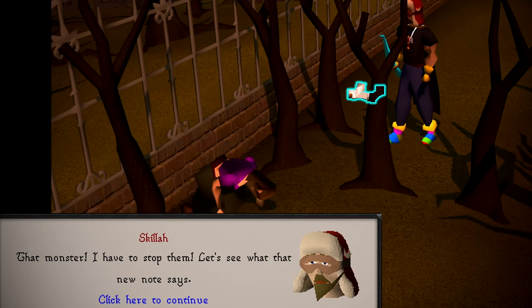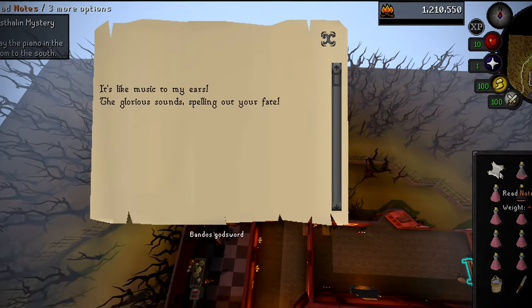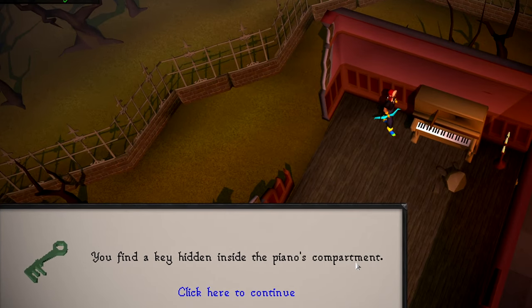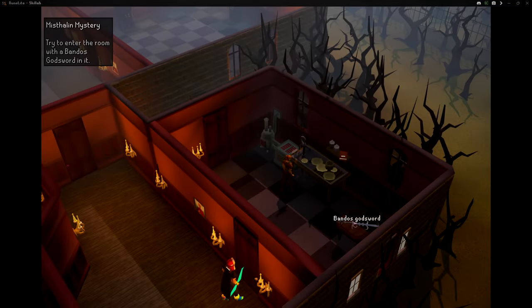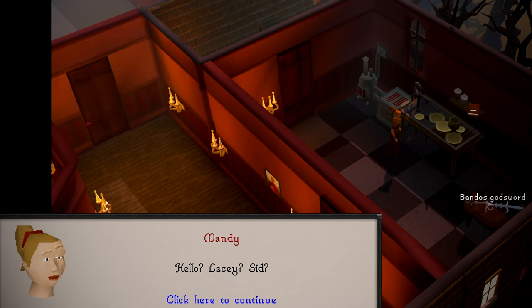That monster — I have to stop them. Let's see what that new note says. You take a copy of the note: 'It's like music to my ears — the glorious sounds spelling out your fate.' I don't know why they have such a big scroll wheel on these notes — nothing at the bottom. You find a key hidden inside the piano's compartment.